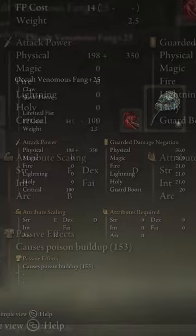This is the Venomous Fang. This claw weapon can stack up to 153 poison buildup and is a very strong weapon to use.